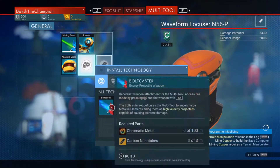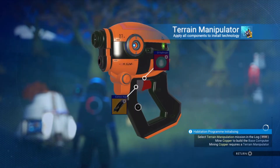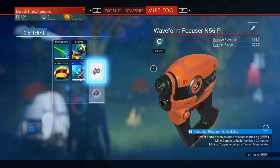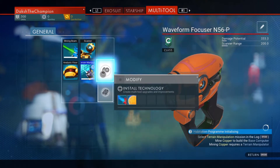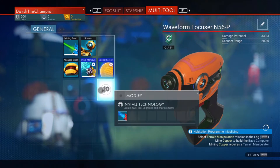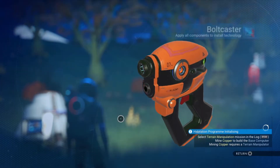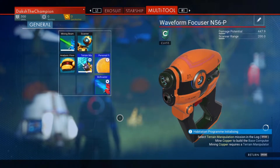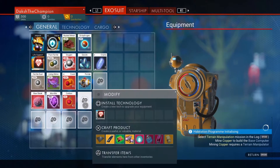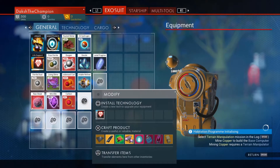I just need to install this technology to our device. We need dihydrogen jelly. Let me just install the other two while we are at it — a personal force field and a broadcaster. Now that we have installed them, I need to actually get into the process of creating our terrain manipulator.